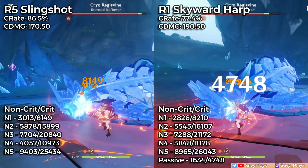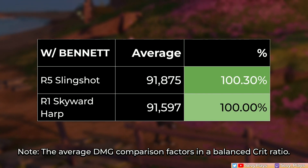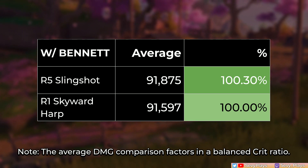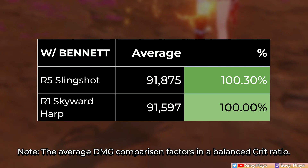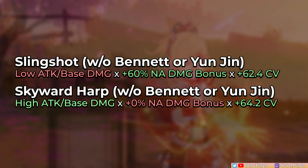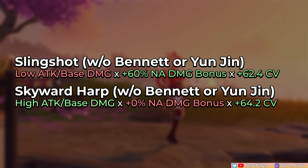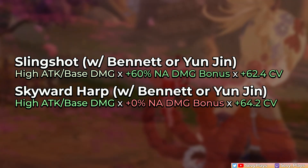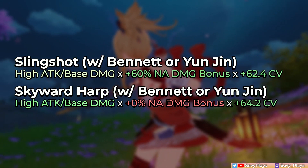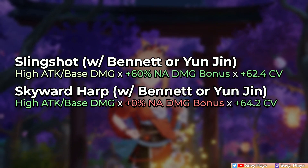Now let's see what happens when Bennett comes into play. This might be a surprise to some, but the slingshot — a 3-star weapon — is now at par with the 5-star Skyward Harp. For a cheap 3-star bow, that's insanely good value. The reason it achieves this is basically because the slingshot gives two layers of multipliers from the damage bonus and crit damage enabled by the high crit rate stat. The Skyward Harp, while it gives a high base attack, only adds in crit value. Adding more flat attack on the already high attack stat given by Skyward Harp results in more diminishing returns. But the slingshot does not suffer as badly, since it has a lot of multiplier values working and still has a high threshold for gaining more attack with less diminishing returns.